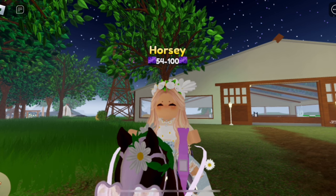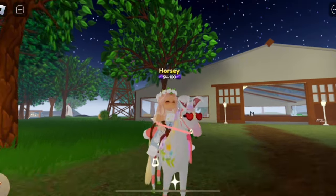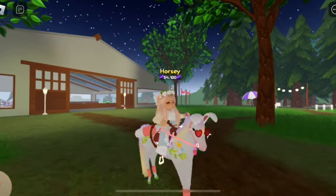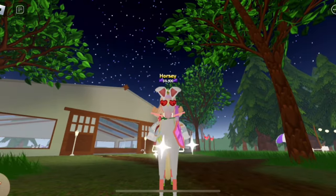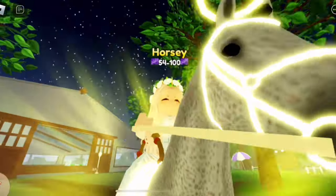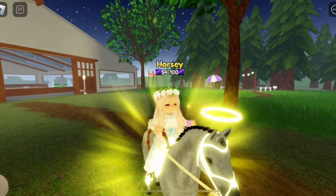First girl we have here is Phoebe — she's my Island to Me Care Arabian. This is Bellica; you guys probably all know her, she's one of my most well-known horses and she's my Spring Arabian. This is Moonstone — only OGs will remember her, she was my very first ever main horse. This is Petal.